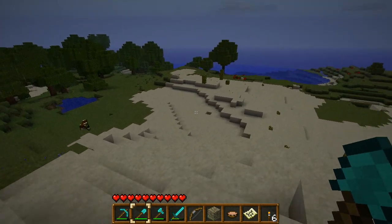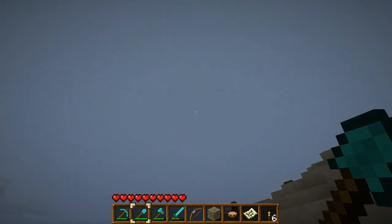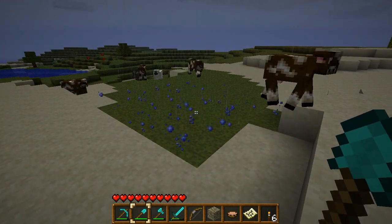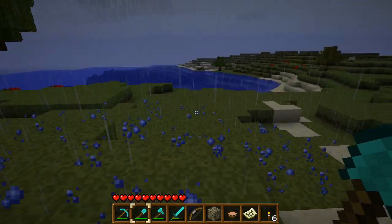Desert. Right there — that little bay. That seems close enough to the Woxian mines. And oh, it doesn't rain in the desert, does it? Oh, that's good. And we've got some cows spawning right here. We've got a little rainy patch here. That is absolutely crazy.